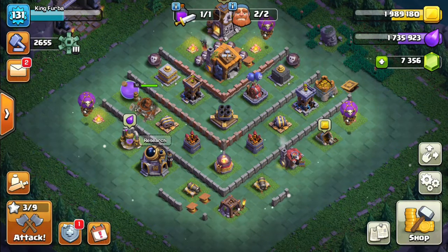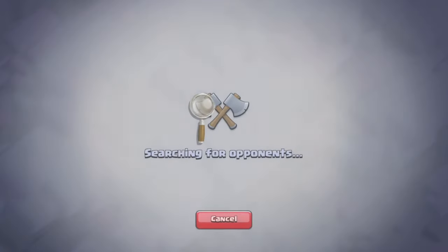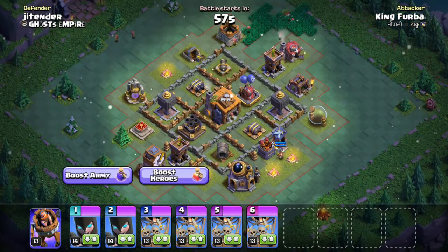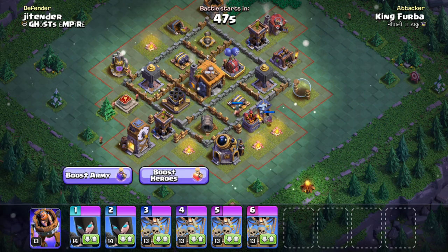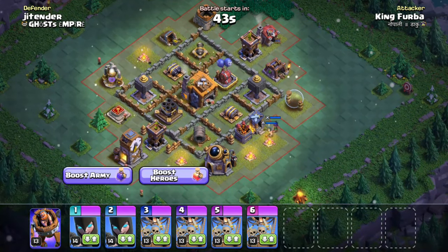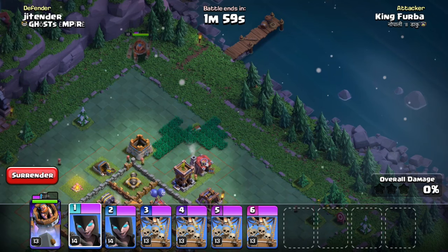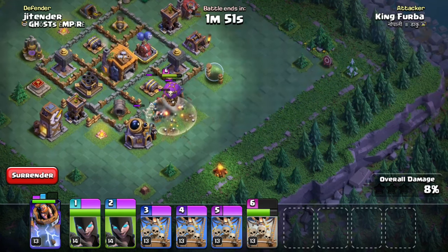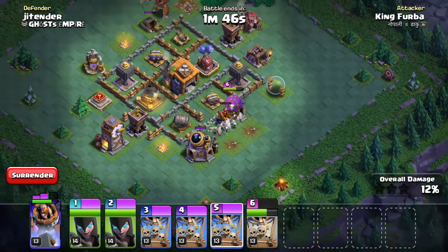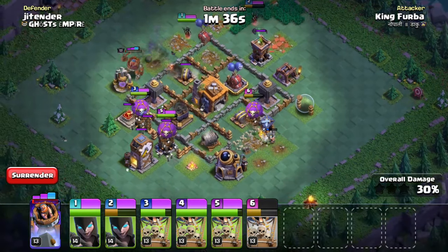There is another nine stars to fill up, but already three stars are filled from the previous one, so I only have to fill six stars now. Let's head towards this battle. What is this — there is only one air defense here and one air defense here. We can do this with the same groups. I have to release from here and these two here.